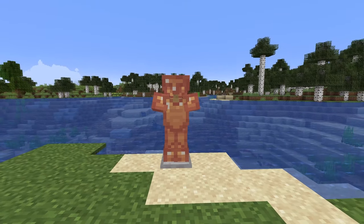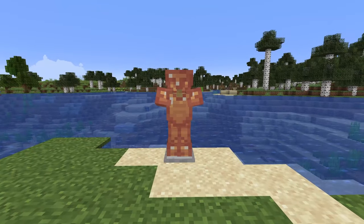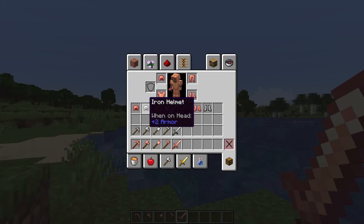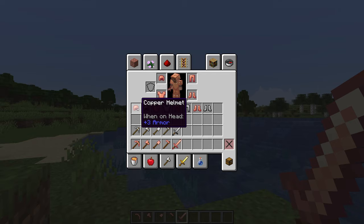The first mod that we have for you guys today is the Copper Equipment mod. Basically what this mod does is it allows you to craft armor and tools out of the new copper ingots which you can get in the 1.17 update. It's kind of weird that this already isn't in vanilla Minecraft but now we actually have an opportunity to create these armor and tools.